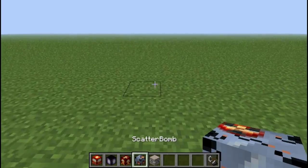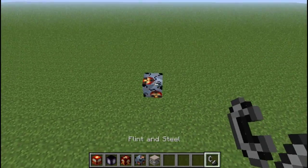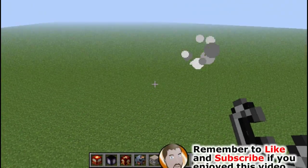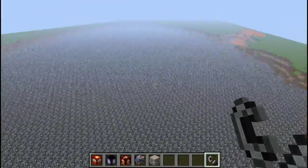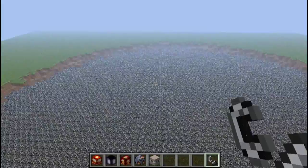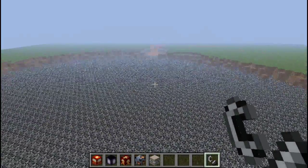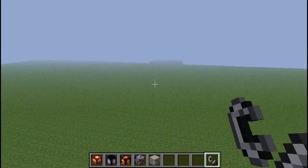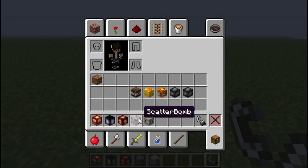Next is the scatter bomb. The scatter bomb is kind of unique in itself. It scatters in this big huge area — look at this. One scatter bomb is going to wipe you out. I know you can't really see it because I've got my render distance down a little bit, but look at that. That's a huge area for just one scatter bomb. I suggest take it easy on the scatter bomb — your system will crash.